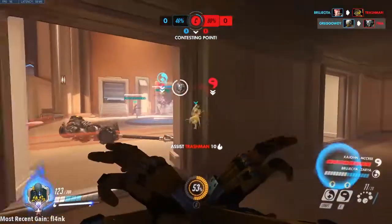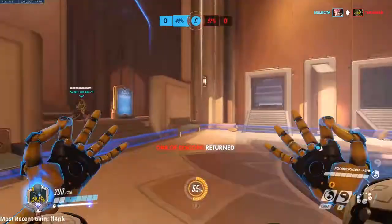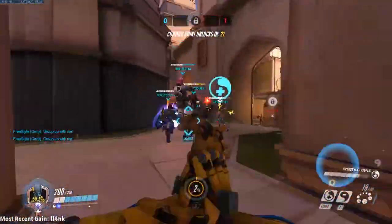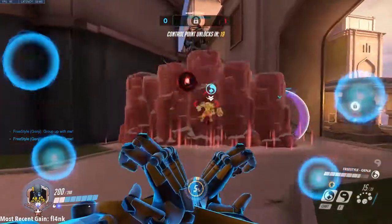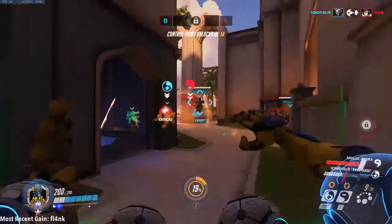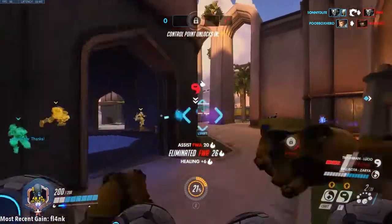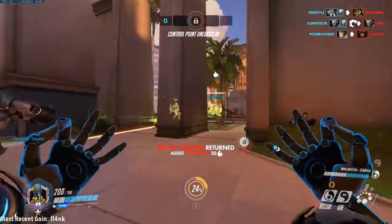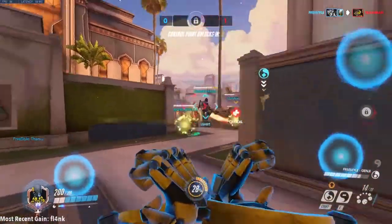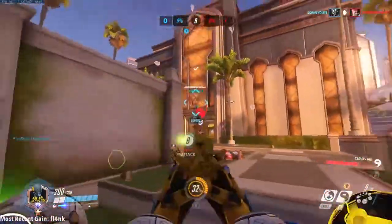Strive to always have your Harmony and Discord Orbs on someone. Even if everyone is healed up or the fight hasn't started yet, place the orb on someone you think might need it first. When team fights are just about to start, I will usually place it on my main tank or on a DPS if they are playing a dive character. As you go through your match, you will learn more about how your teammates operate. If your DPS is playing passive and just trying to build up their ult and your main tank is aggressive, place it on your main tank, and vice versa if your tank is passive and your DPS is playing aggressive.